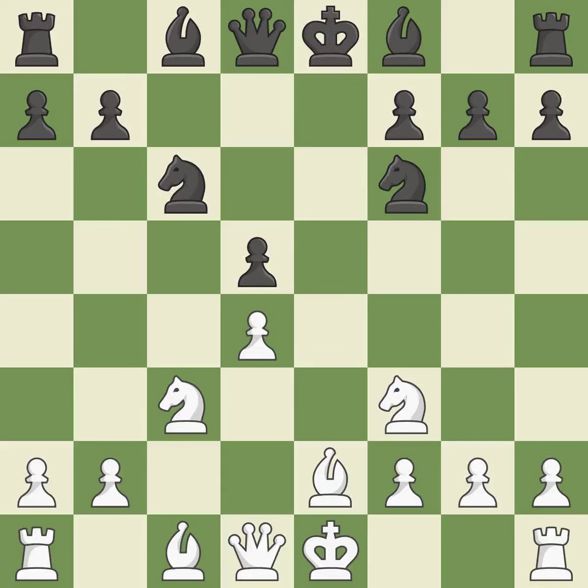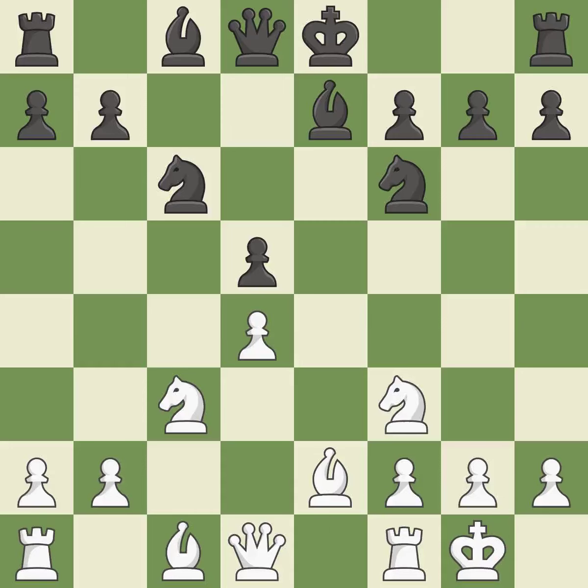Recaptures. It is ideal. By developing a bishop from its initial square, this activates it. It is quite good. Castling gets the king to a safer square, out of the center of the board, while also developing a rook.